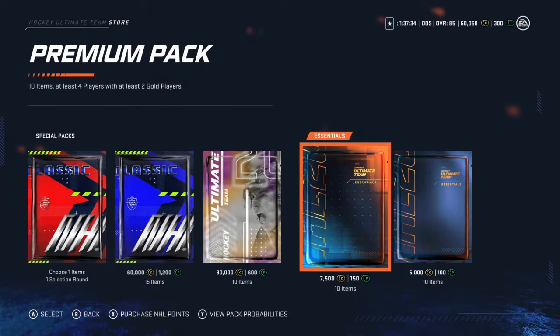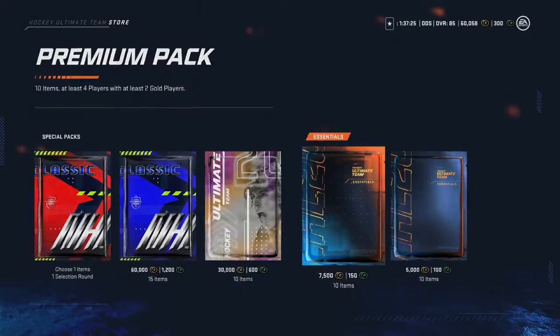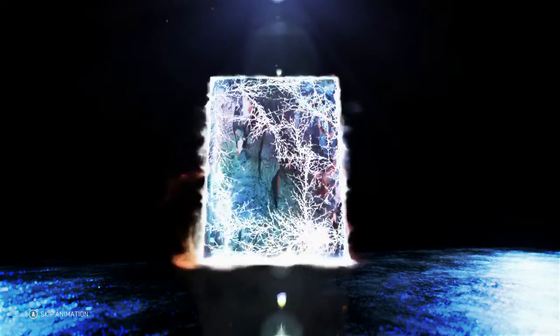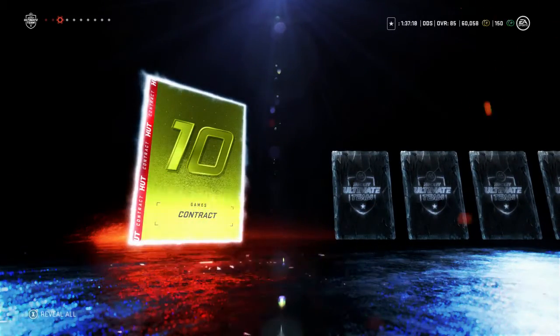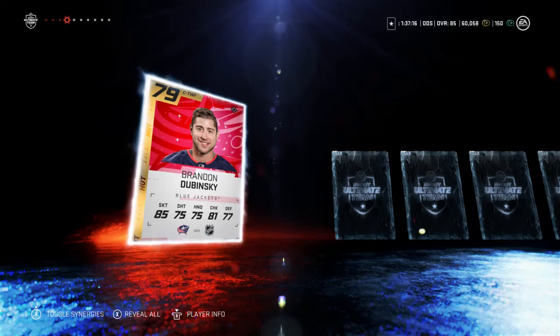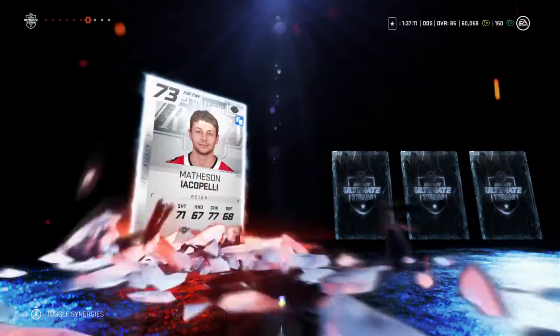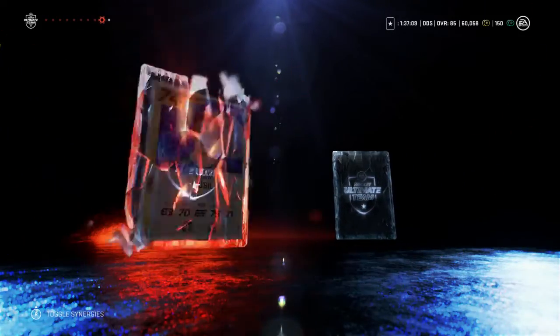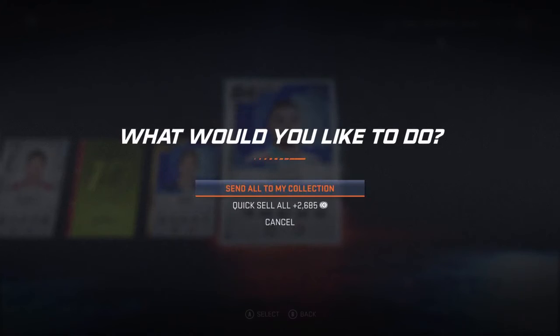With the remaining points we're going to get two of the premium packs — 10 items, at least four players, at least two gold players. Hopefully we can get something. Contract. Dennis Gilbert. Another contract. 79 Dubinsky. Jersey. 79 Ryan Reeves. Not looking good, guys. Nothing crazy in there.